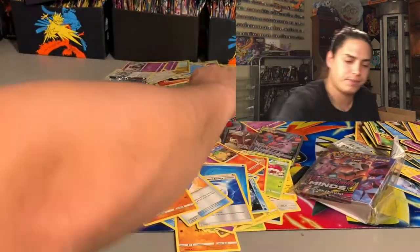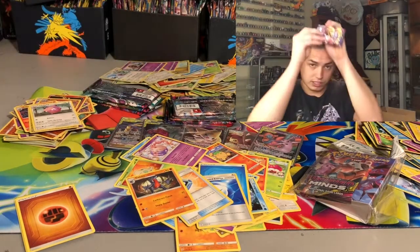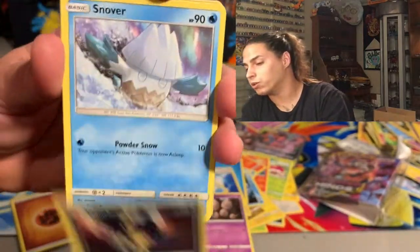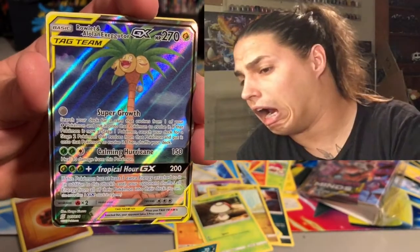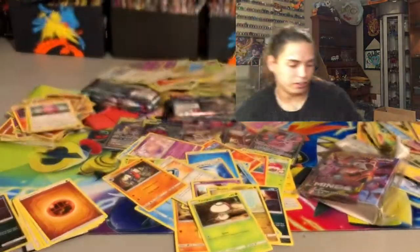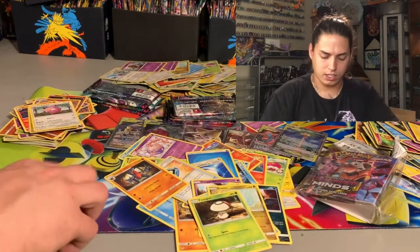We're down to nine packs — nine is one of my lucky numbers, three times three. Exegcutor, Murkrow, Snover, Dratini, Foongus, Murkrow — reverse hollow — and a Rowlet and Alolan Exegcutor! That card is dope — look at the little Rowlet just sitting there sideways chilling. Ain't nothing but to sleeve them up! That's six hits now — come on, we need more than that.